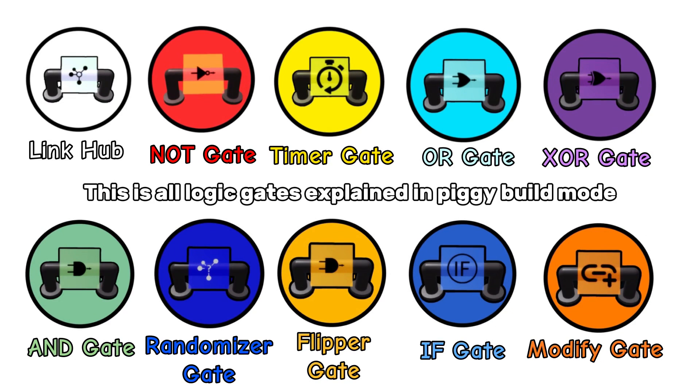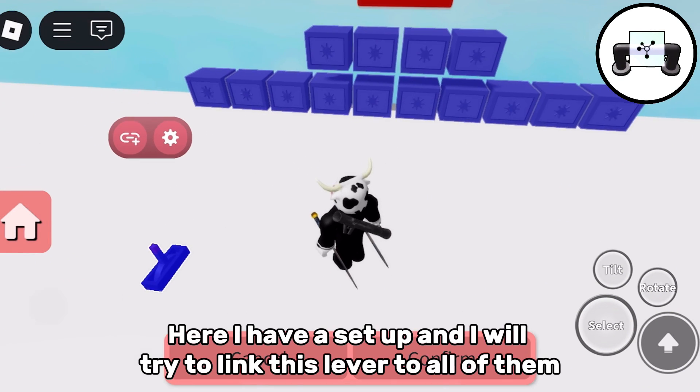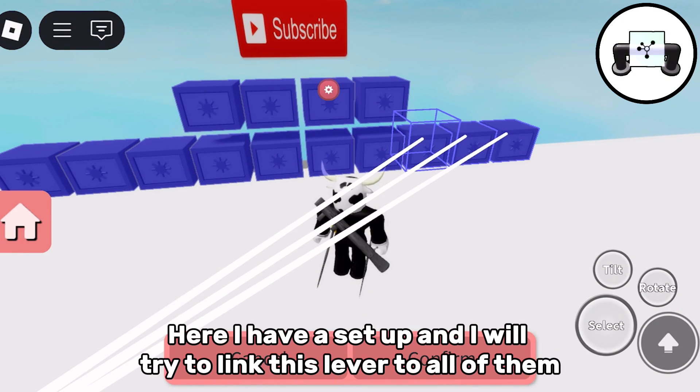This is all logic gates explained in Piggy Build Mode. The link hub. Here I have a setup and I will try to link this lever to all of them.